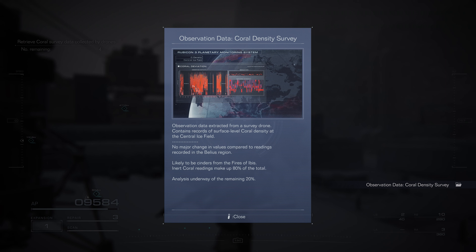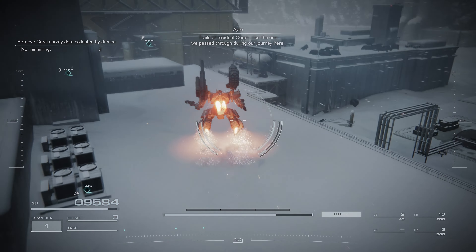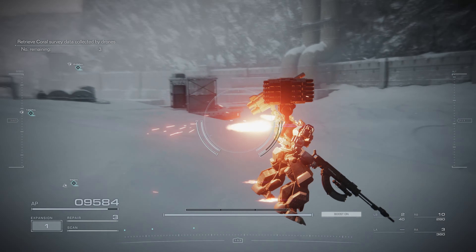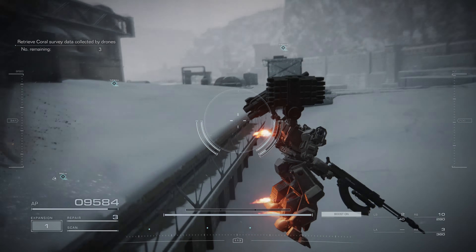Okay, I'll let go now, see what happens. Observation data extracted from a survey drone contains records of surface level coral density at the central ice field. No major changes in values compared to readings recorded in the Bayless region - likely to be cinders of the fires of Ibis. Inert coral readings make up 80% of the total, and the remainder for the last 20%. So there's one down there. Apparently there are containers you can find in certain maps - is there anything in this one?